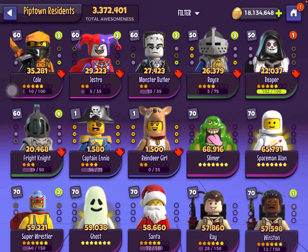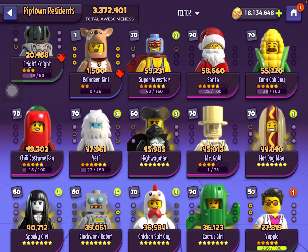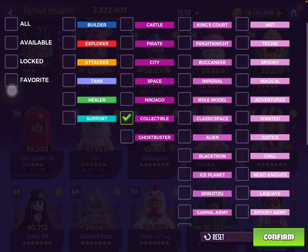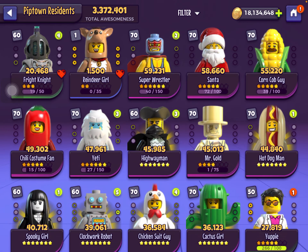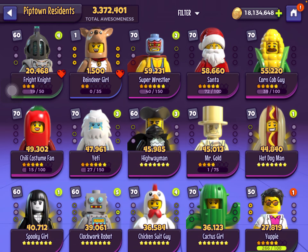And then collectibles. A collectible team does help with the meta. So Corn Cop Guy and Super Wrestler — Super Wrestler is not really meta; his buffs easily get removed so he's pretty much irrelevant right now, but he is kind of required for these other guys I'm about to mention.